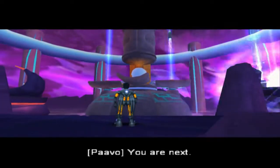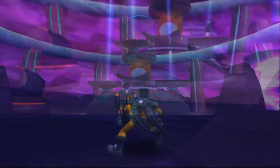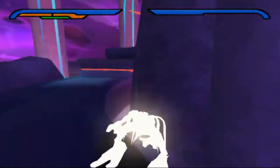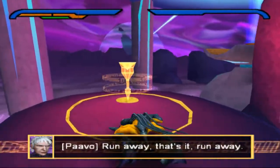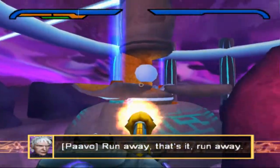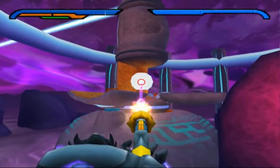You can trivialize the shield generator boss by using the Morph Pounce after defeating the first form. Use the gun node to take it out as fast as possible, letting the missiles damage you.